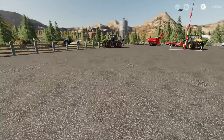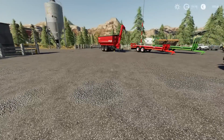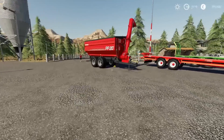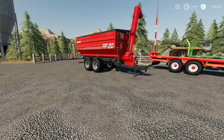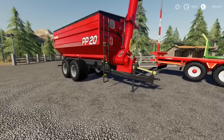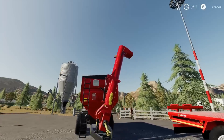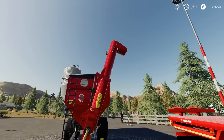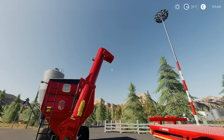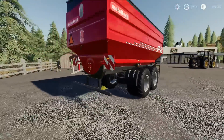Next up, this is the Metal Tech PP20 Auger Wagon Chaser Bin by Melody98. Five slots. It's a really nice, neat, tidy mod. The auger, once open, goes up, backwards and forwards, and you can change the angle of the head up and down slightly as well. The cover opens. It's a really nice tidy mod.